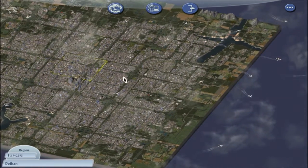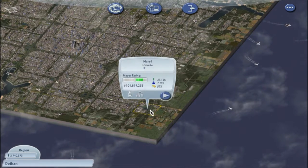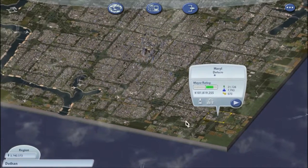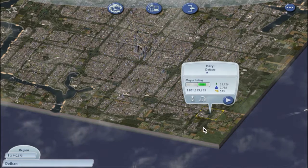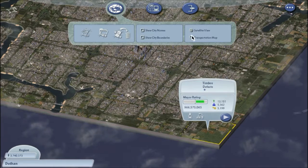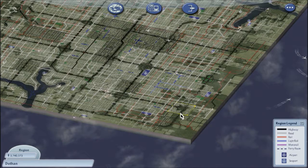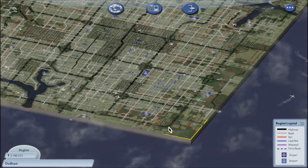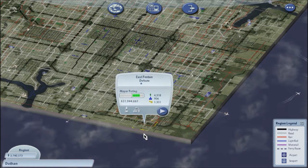In the last overview video I showed the city of Merrill, and today we're going to continue the journey along the outer beltway, as you can see the clearing right here, into the city of Timber. The transportation map shows the outer beltway coming in from Merrill, continuing southbound, making a curve to the southwest, and then continuing west into East Fenton.